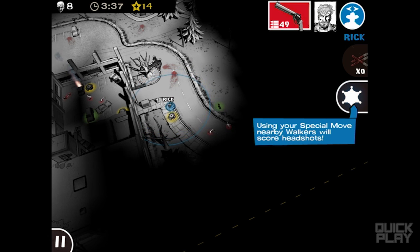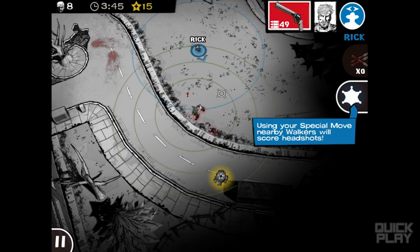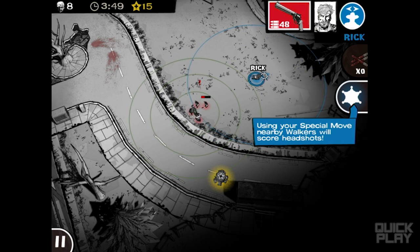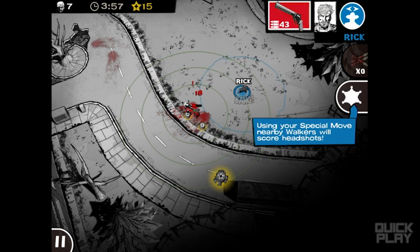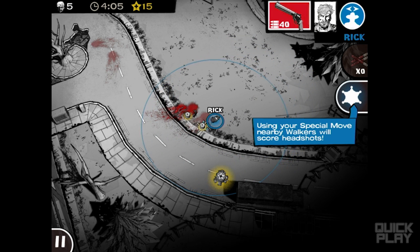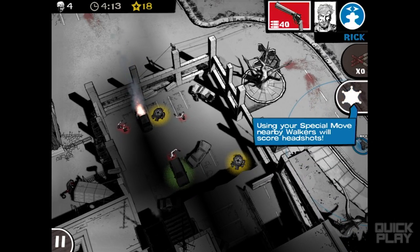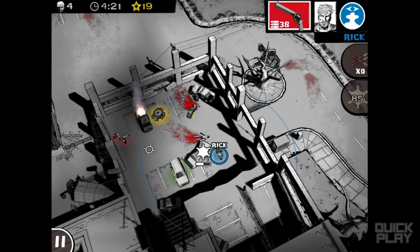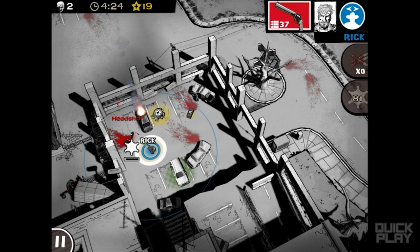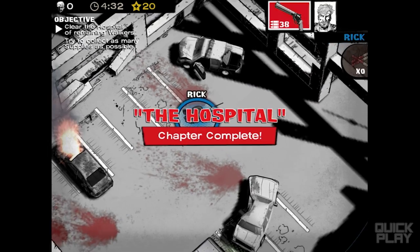I'm just gonna show you the first stage and part of the second stage. Activating this dead body — let's zoom in and take a look. Yeah, we're probably gonna be in a situation where these guys are chasing me again. They're just eating a dead corpse. Pick up some stuff that they dropped. There are four walkers left and they're all in here — this is when I activate my headshot ability, pick up the supplies, boom! One hit. Headshot. All the zombies are gone, all the items are collected. I cleared the hospital. Chapter complete.